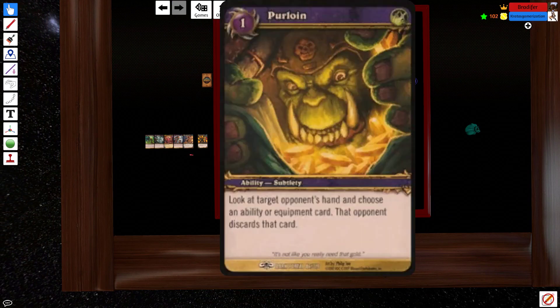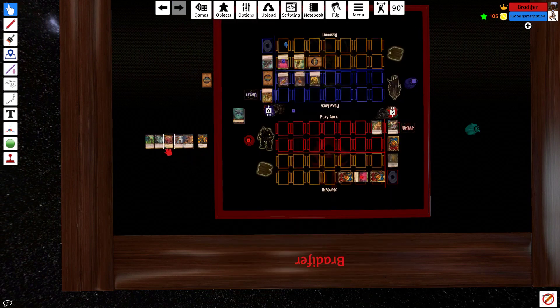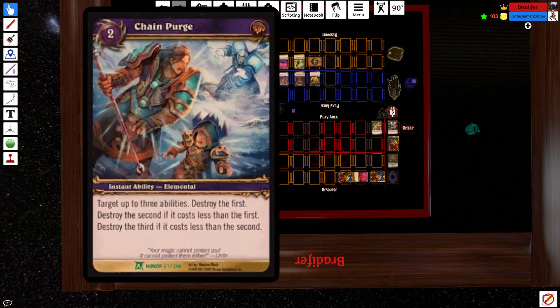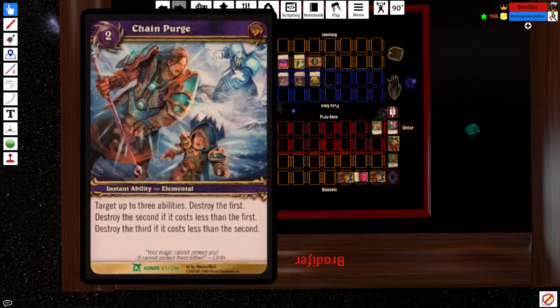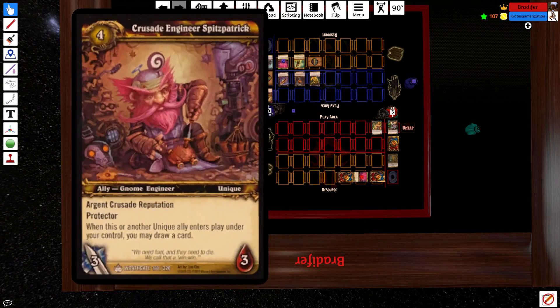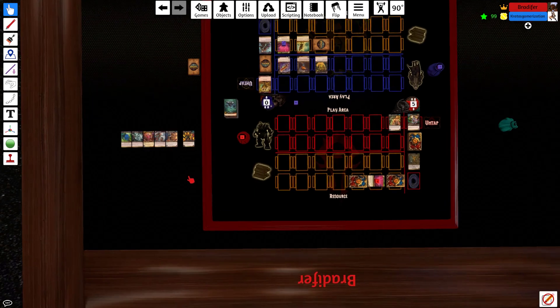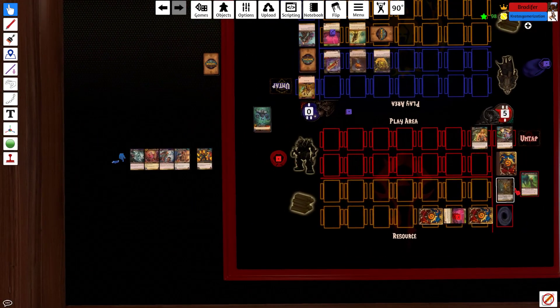This one can only discard ability or equipment. He'll probably take Ancestral Awakening here. Here's my hand: Mikhail, King, Green, Red, Chain Purge, Destroy Ongoings. If I'm my opponent, I'm pretty sure I take Ancestral — and there he goes.